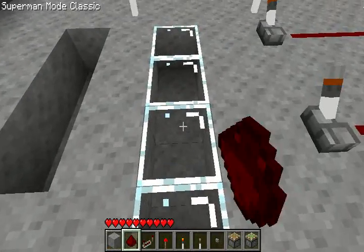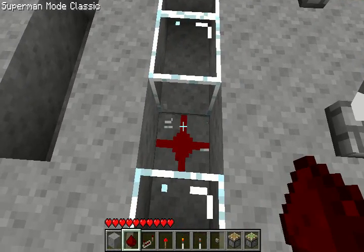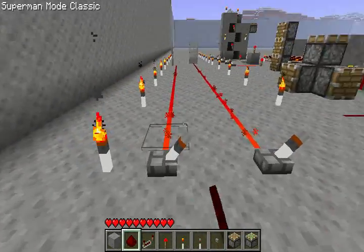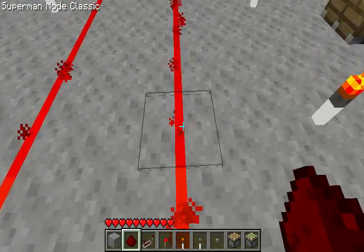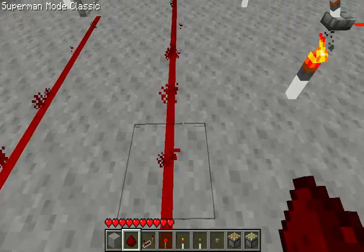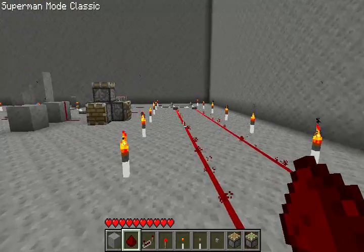The second thing is you can't place Redstone on glass — it doesn't work. See? And the third thing is it only travels 15 blocks. So if we count this: 1, 2, 3, 4, 5, 6, 7, 8, 9, 10, 11, 12, 13, 14, 15 — it stops right here. And that's from the power source, so whatever your power source is.